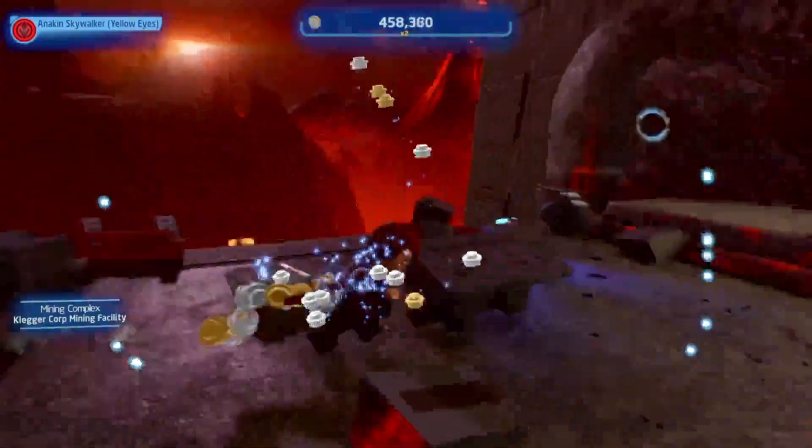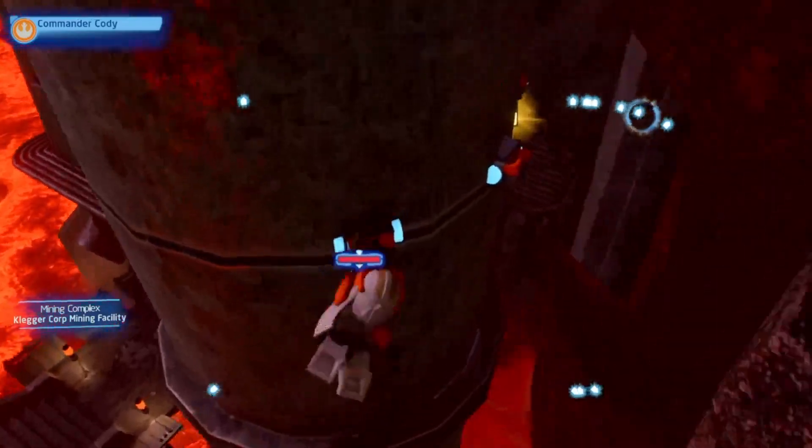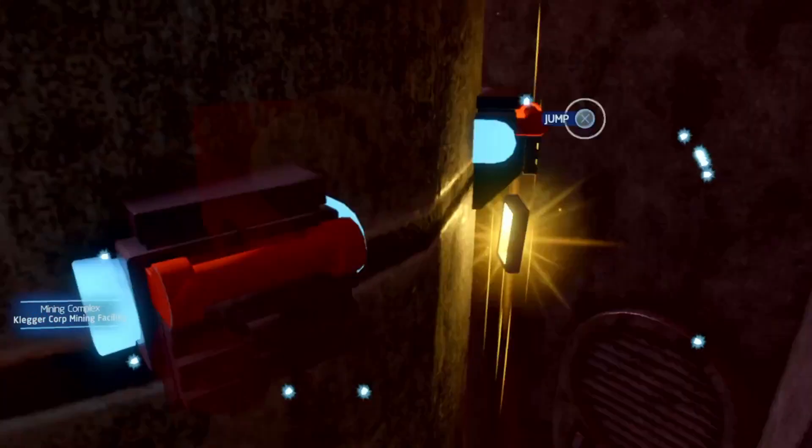There you will find these boxes — you have to destroy them. Get a character who can grapple, and at the end of this you will find the data card on Mustafa.